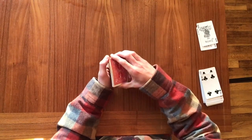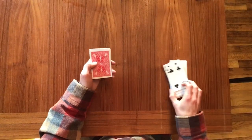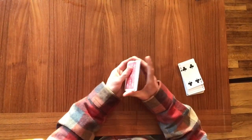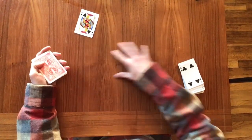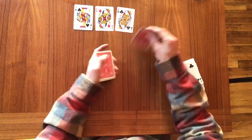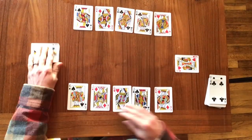This one is called Thanksgiving Dinner. It's played with a standard deck of playing cards. What you do is take out the jokers, separate out the face cards from the number cards, shuffle up the face cards, and then set them up around the table for our dinner — five on each side and one on each head of the table.